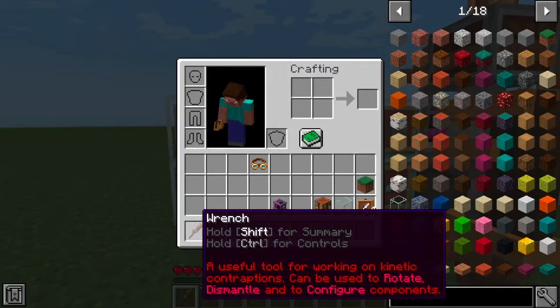Let's talk about the wrench. The wrench is a useful tool for working on kinetic contraptions and can be used to rotate, dismantle, and to configure components.